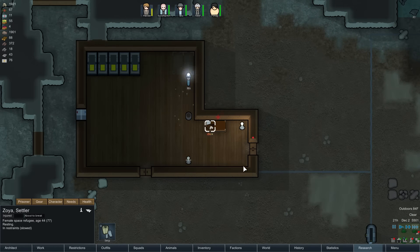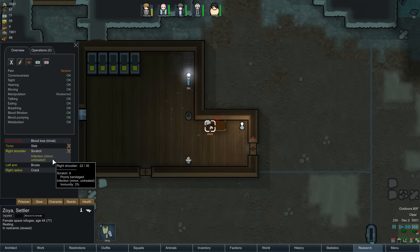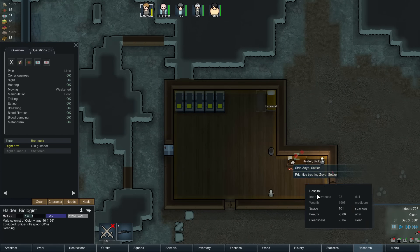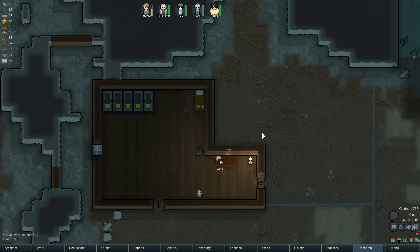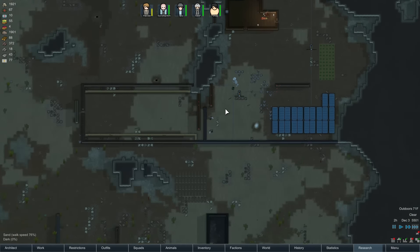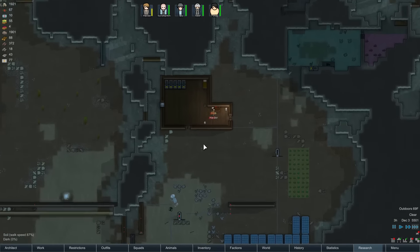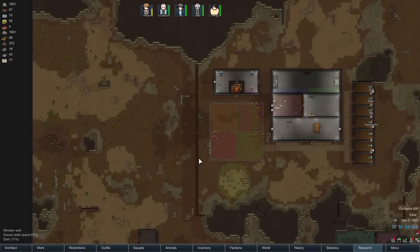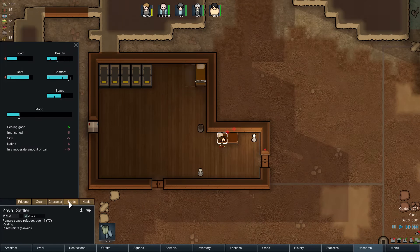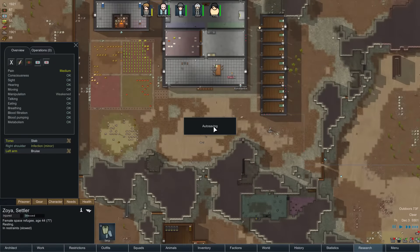It's kind of an infection in her right shoulder. We can't cut off the shoulder though. Hater, sorry to wake you up buddy, but we gotta go ahead and treat her. Really would like to have another colonist right now — we're not doing super hot with five. Since our base is so spread out, it's a little tricky to get enough stuff done. Infection minor — okay, everything else is healing up. It's the damn infection.